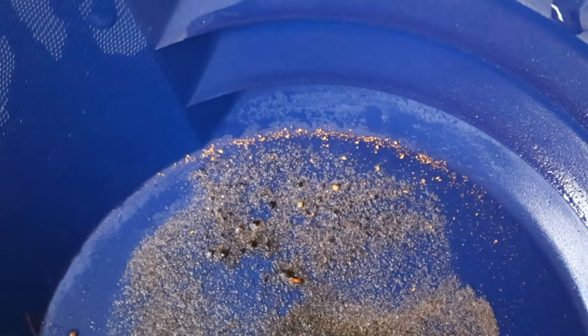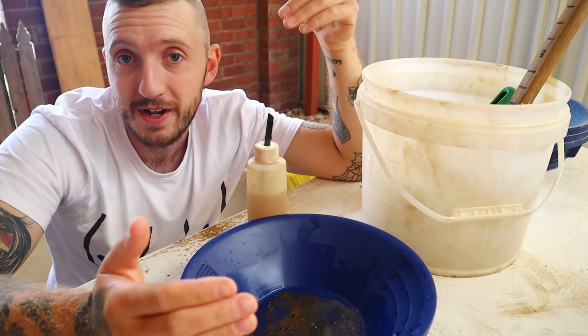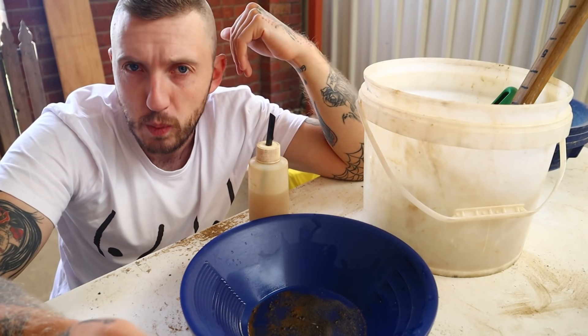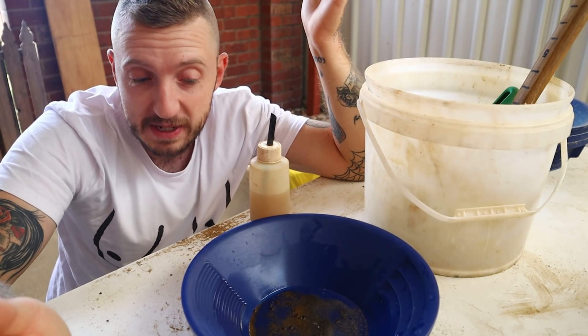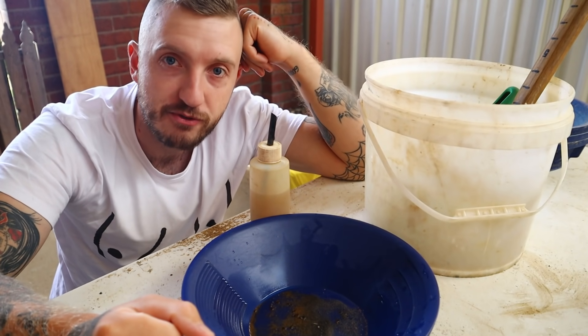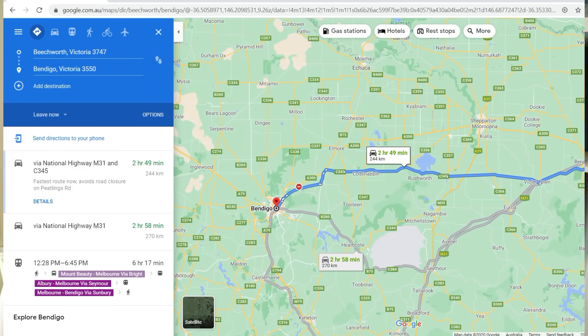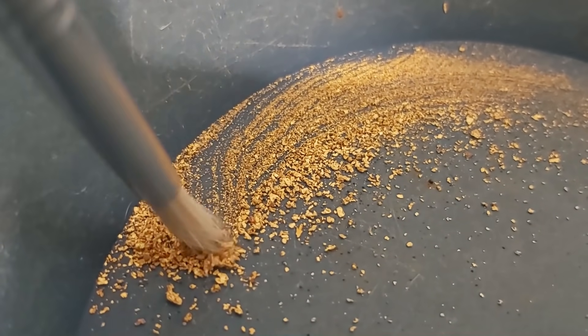No huge gold nuggets this time, but we did find some flower gold along with those metal targets — which is actually a really cool trick. If you want to hunt alluvial gold with a metal detector, finding things like nails or bullets will often show you where water pressure dropped off enough for gold to fall out too. The geology of my area is vastly different to the central goldfields of Victoria — we're about three and a half hours away, and we're known for fine flower gold. Reedy Creek, for example, is one of the richest alluvial gold streams in the entire world.